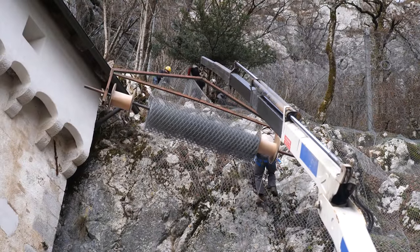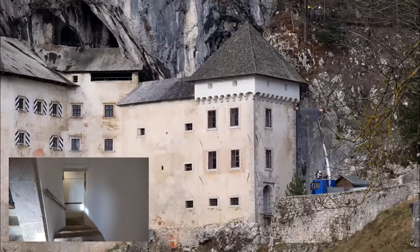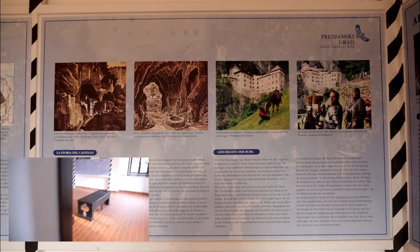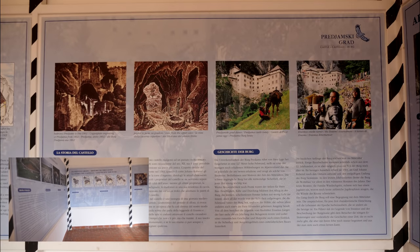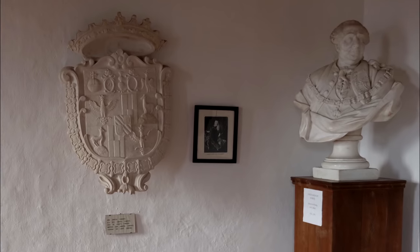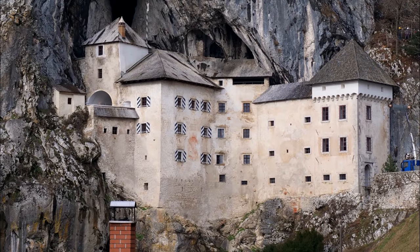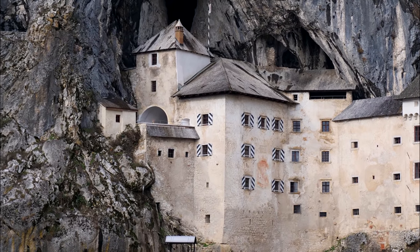Some work was being done above the castle and bits of ice would occasionally come shooting down into this area while I was here. Above the main entrance were several rooms full of information about the castle's history and how it has been developed over the centuries. I spotted a coat of arms which was nicely recreated for D-Castle. The rest of it is pretty much a maze of stairs, rooms, caves and corridors.